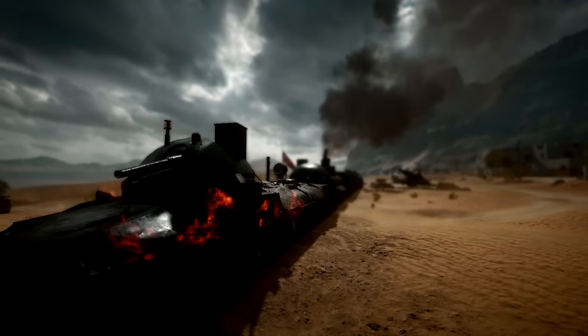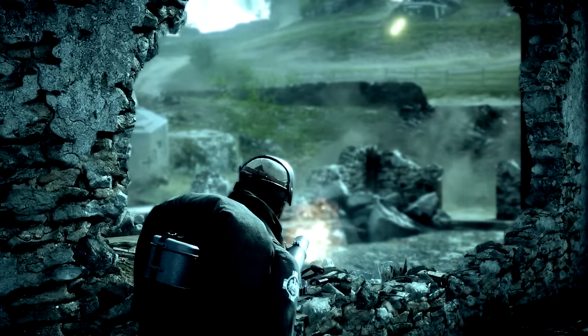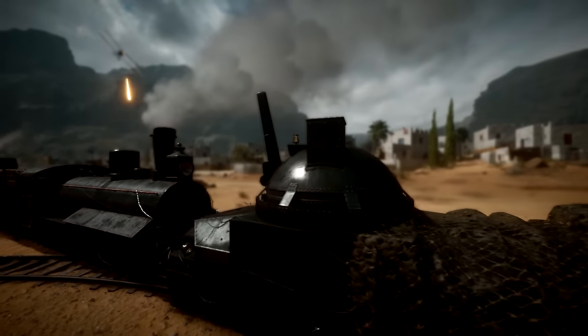Depth of field. It's a subtle effect, but nonetheless one of the nicest-looking touches you can turn on when spectating. This will essentially blur the background and focus on whatever is in the foreground, creating a focus-slash-blur effect that most professional cameras use for making movies. And as you can see in some of these shots, it makes Battlefield 1 look incredible.